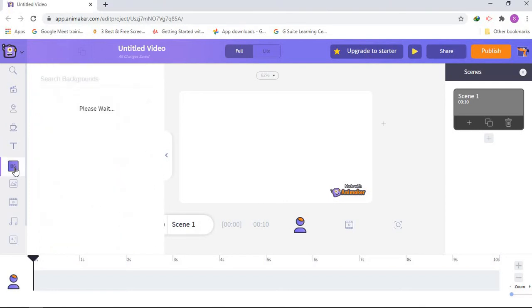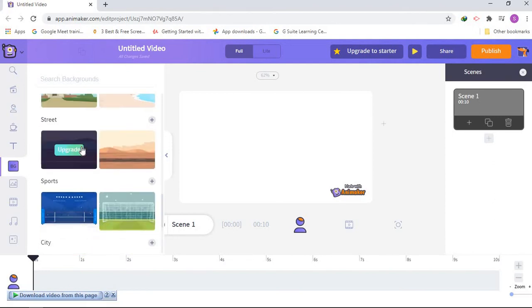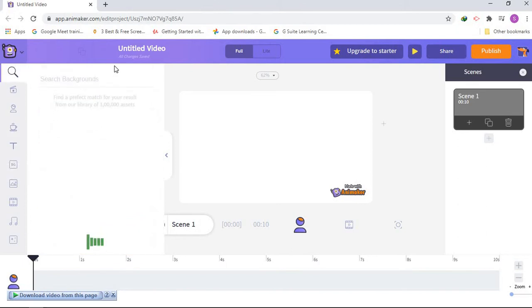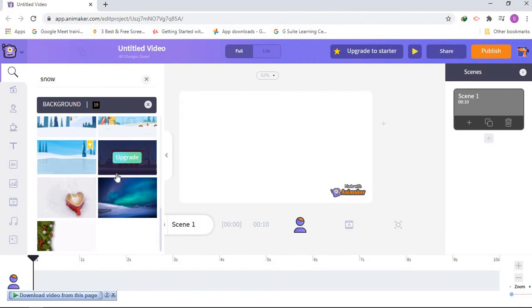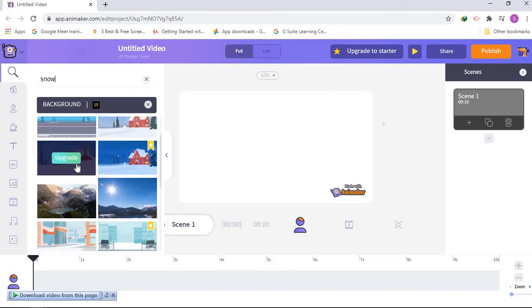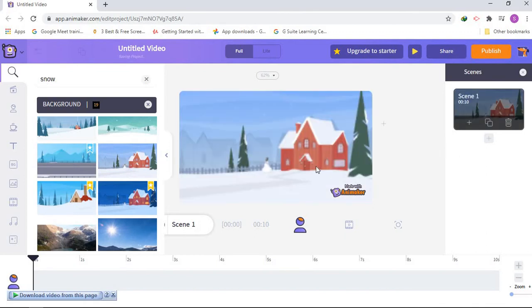First we're gonna choose a background. I'll search S-N-O-W, snow. We got so many snowy backgrounds and some of them are pro.